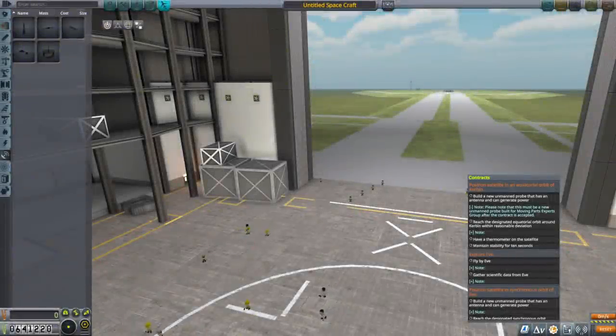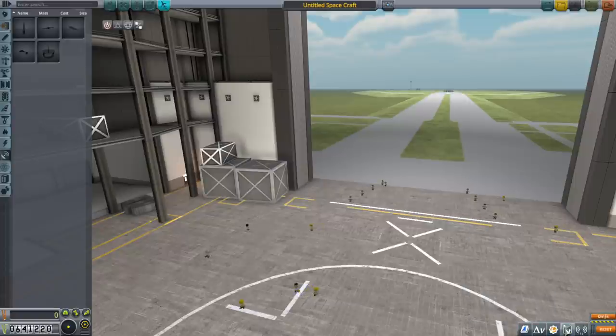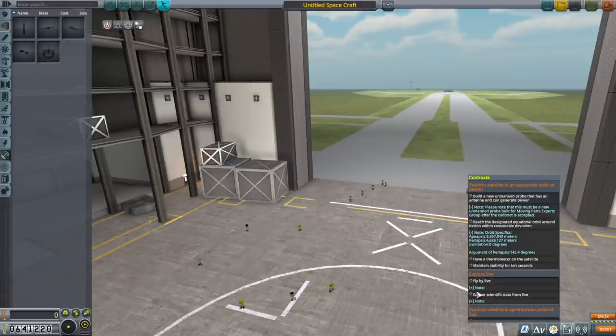Hello everyone and welcome back to my stock career in Kerbal Space Program 1.11. In this video I'll begin by placing a commsat into a specified orbit by contract. It's a fairly high orbit — not keosynchronous, it's way beyond that. It needs a thermometer, and I want this satellite to be able to communicate with interplanetary missions, so we're going to put our best relay dish on it. Specifically we want to be able to communicate to a mission at EVE.